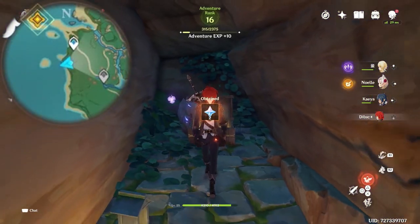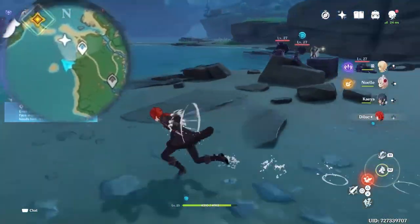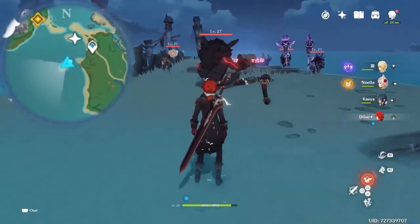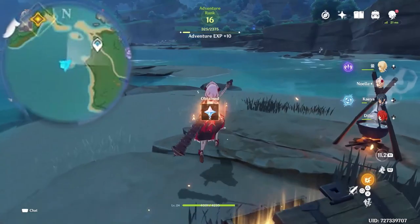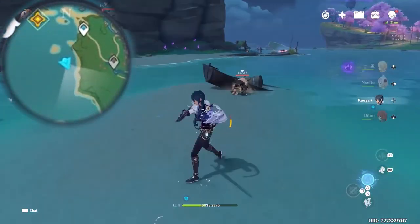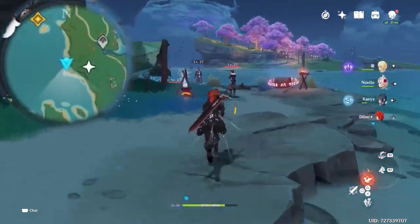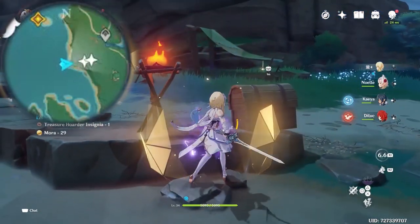Once you grab your fourth chest, come out and head towards the west side. You will see enemies guarding a massive chest. Once you clear them out, there's your fifth chest. After the fifth chest, immediately turn towards the south side and keep swimming. You'll see a Hillichurl starting to dig something, and there's your next chest — that's the sixth chest, just by that abandoned ship. Then keep going south side; you'll see people guarding this chest. There's your seventh chest.